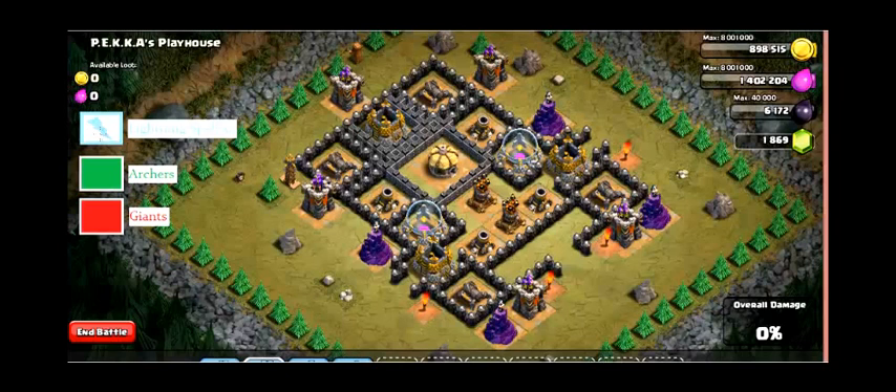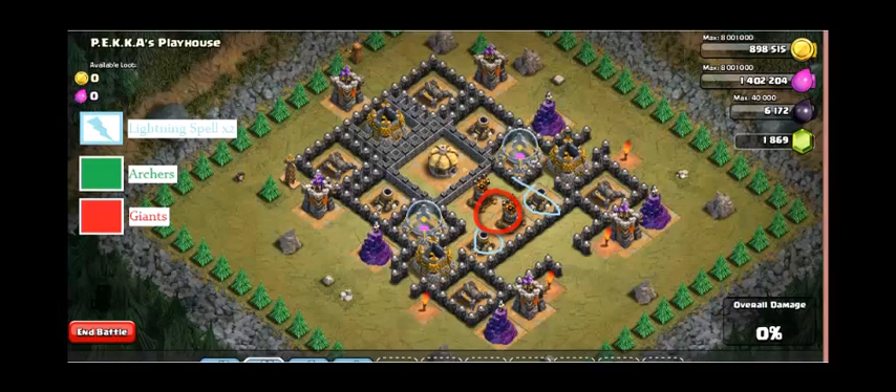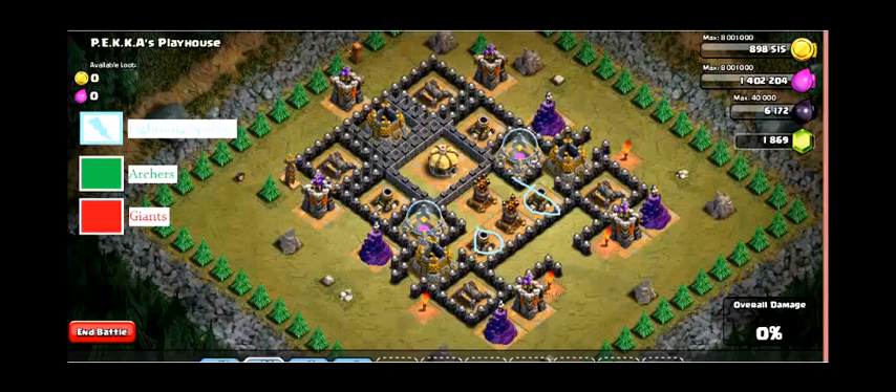You want to start out with two lightning spells on each of the mortars right here. That's the first thing you do, and it's really important to take out those mortars first. And then I used two giants each, but at lower levels you might want to use more.